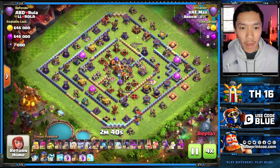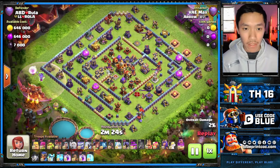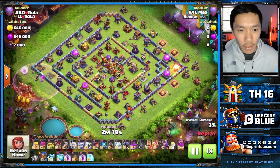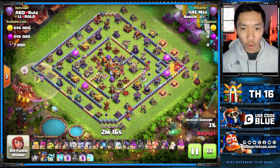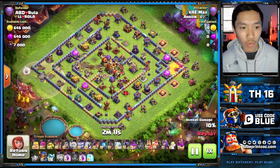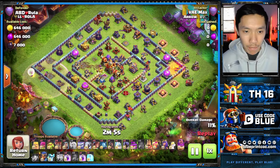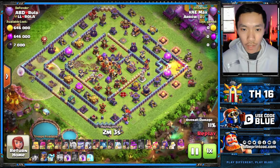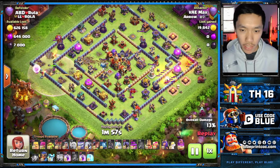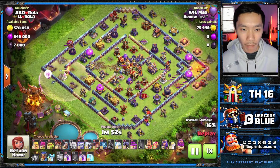Next up, Max is tackling a very compact Double Rage Ring Base. Like the first replay, he is going to start with the Flank Flinger. Max always looks for a great Flank Flinger spot, and with the Zaps he wants to primarily target three major defenses — in this case a Monolith, a Multi Inferno, and an Expo. The Flank Flinger is going to primarily target around those buildings for any potential value, since a lot of bases are going to have that Flank Flinger value.